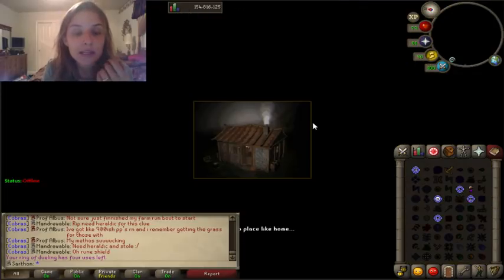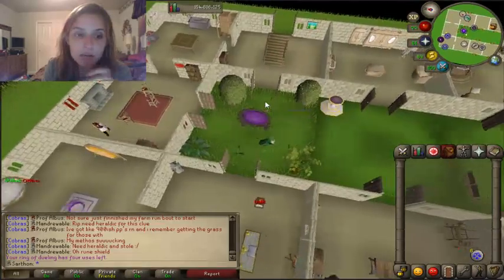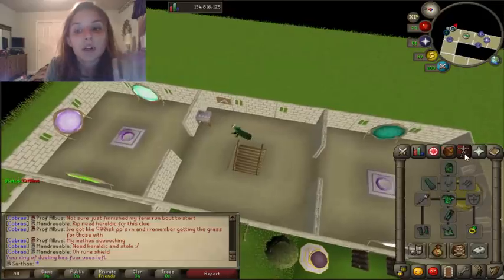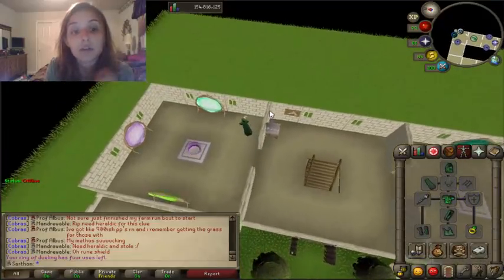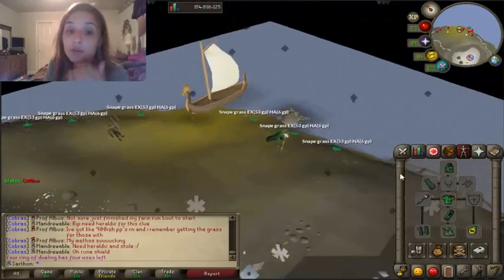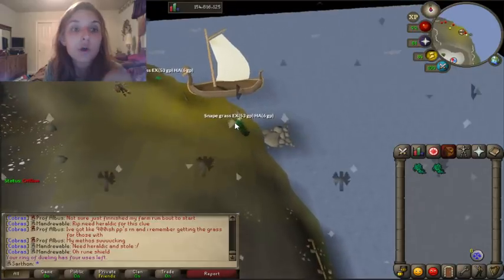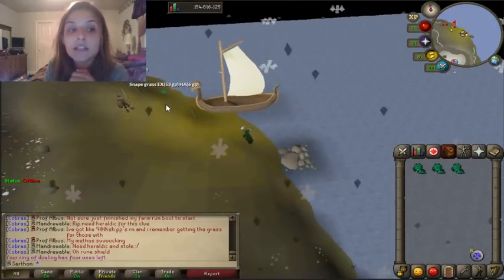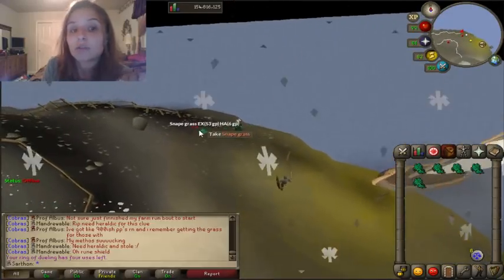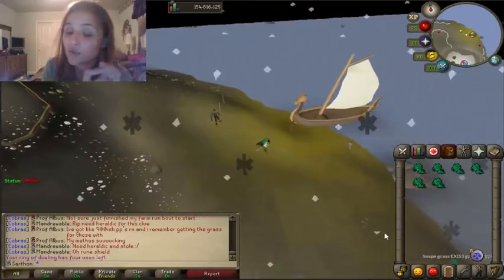If your portal is near your main entrance like mine, you just climb up the stairs and go to Waterbirth and rinse and repeat. A lot of people are concerned about using up their Ring of Duelings doing this, but you have 8 teleports per Ring of Dueling, and you'll only go through so many because you're only going to have so much Ranarr weed. It has 8 castings per ring so it's really not an issue.